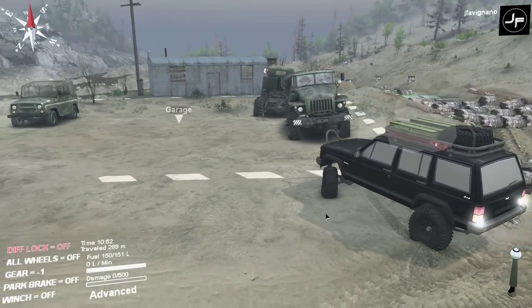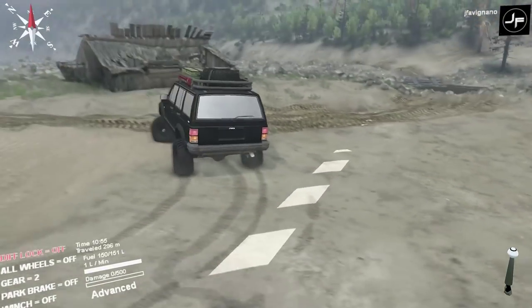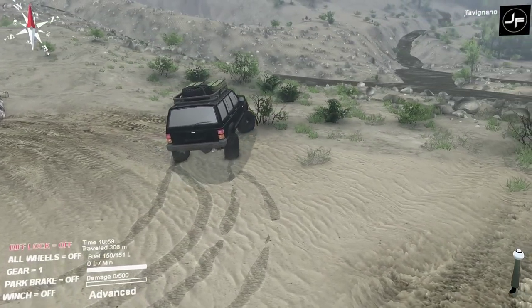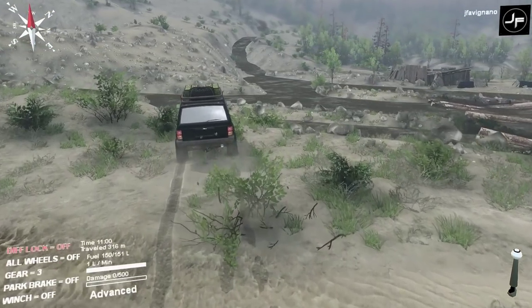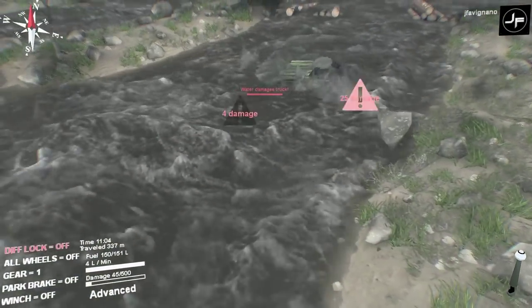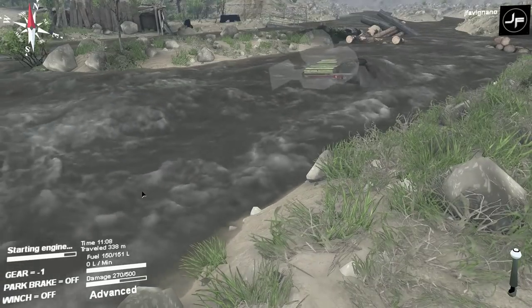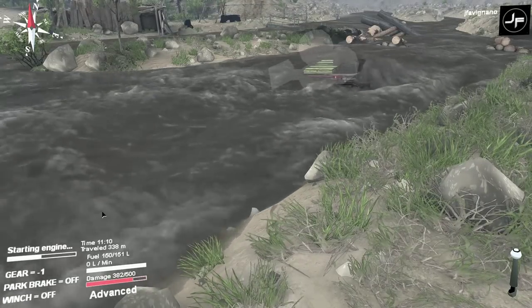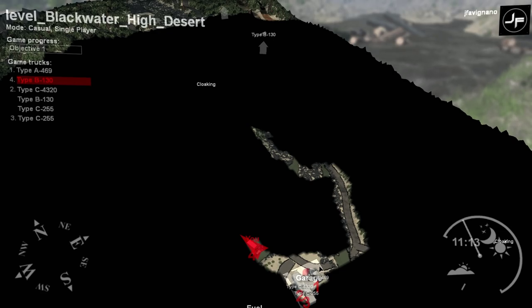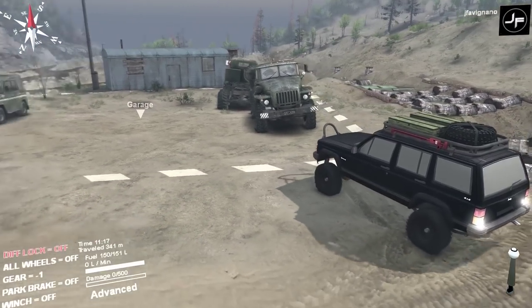Reverse out of there, we need to get the hell off this island. There we go, a little bit of gas - I think we need to go this way. This camera is about to make me scream. Let's get across this way, it'll get a little more shallow on this side. Oh no, no - engine stalling, we're almost dead. Too much water, it's too deep right here. Back to the garage! I swear we'll get off this island one way or another.